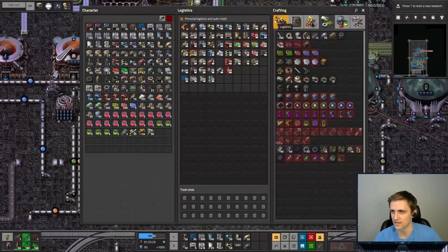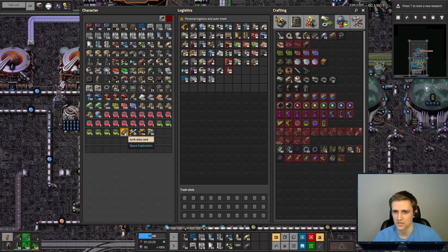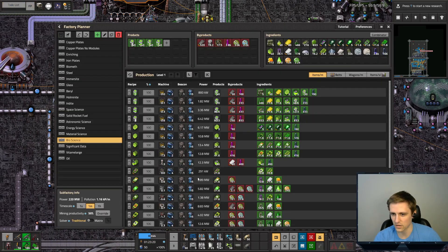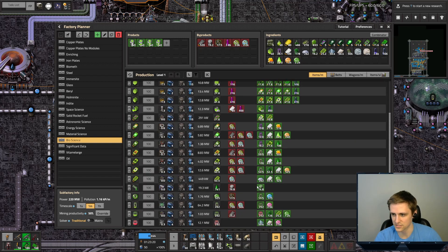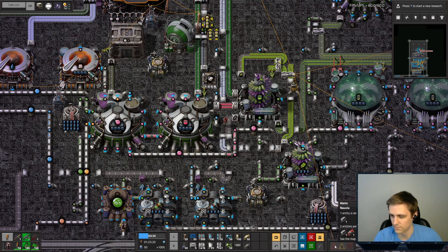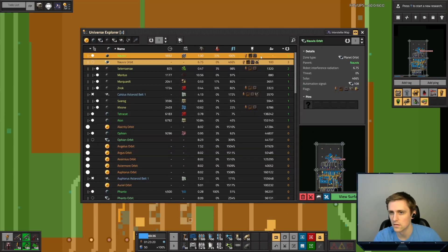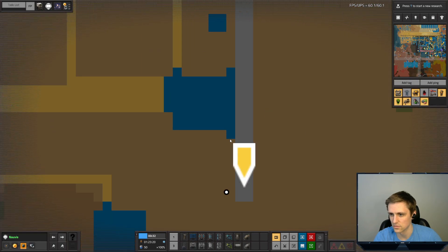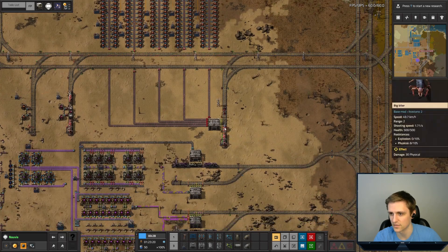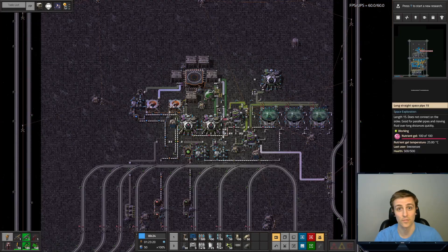Onto next things, next steps - we are going to be working on the actual data cards now because we have everything else that we need. Whoa, what the frig? How is that even possible? There's a random biter in the middle of my base. I'll be right back.